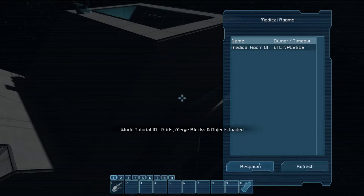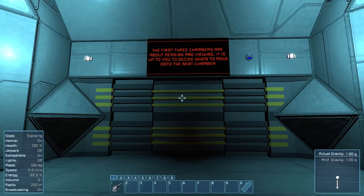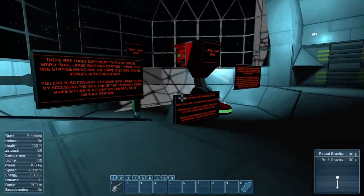Okay, there we go. Respawn at the medical room. The first three chambers are about reading and viewing; it's up to you to decide when to move on to the next chamber.